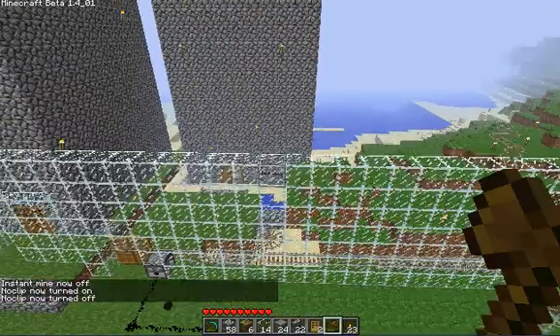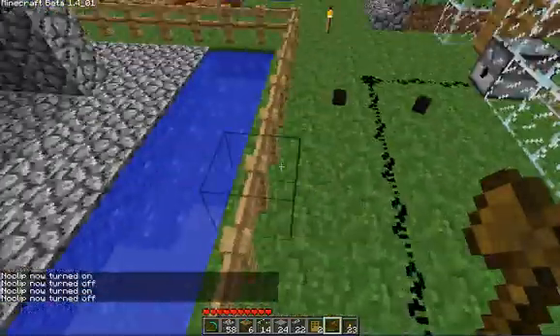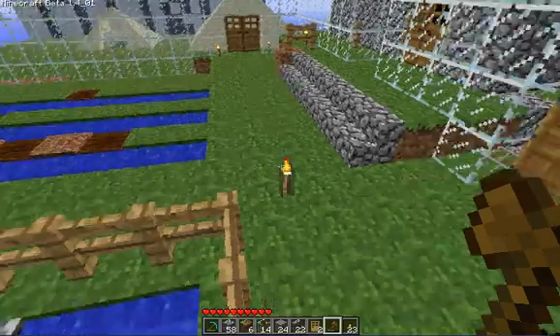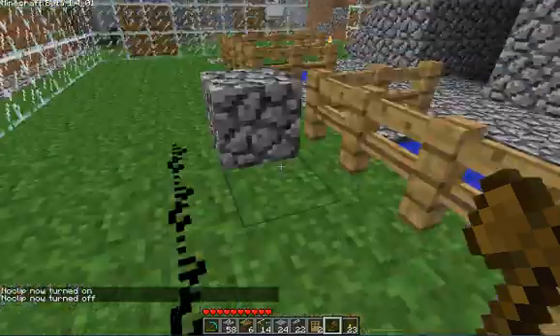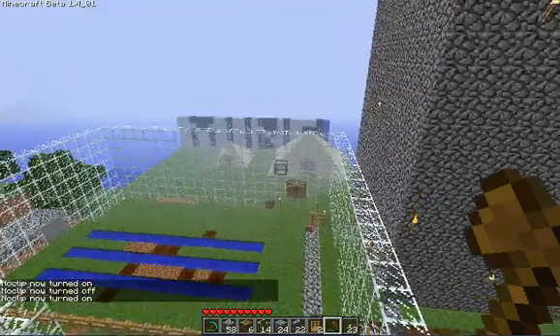First off, you want to enter the command to get your magic wand, which is //wand. I'll show you guys — //wand — sorry guys, I can't speak English. But you do //wand and it will give you this magic wooden pickaxe. It doesn't look very magical when you see it.